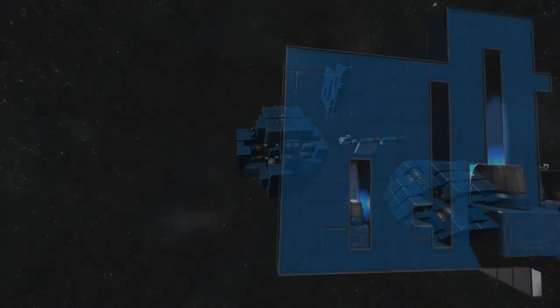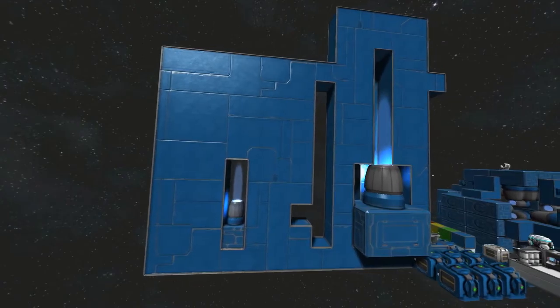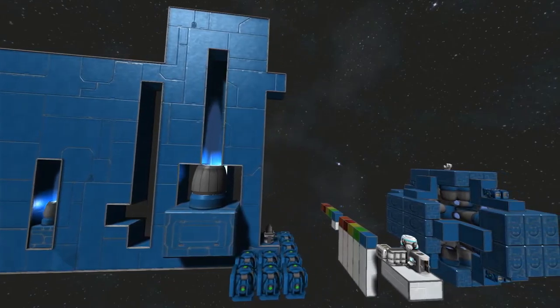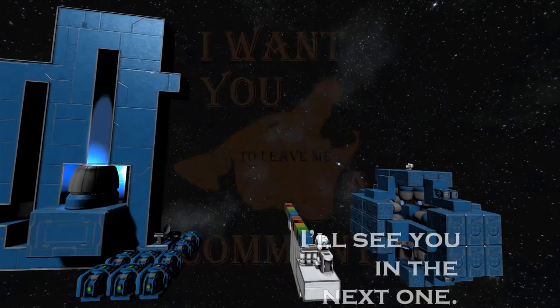A Space Engineers C# number four, based off of a comment. I like this type of stuff — supply based off of demand. That's how you do business. So that's about it, and I'll see you in the next one.